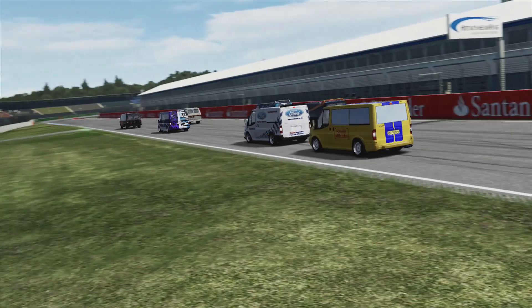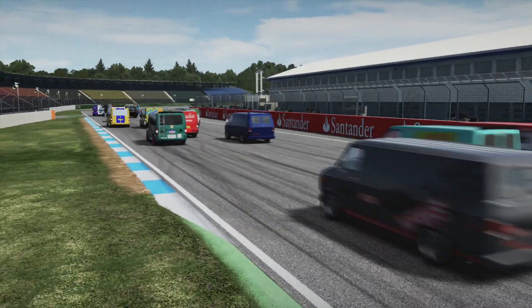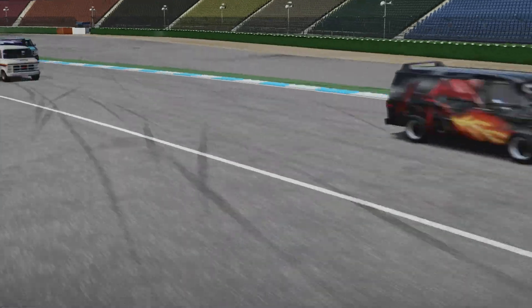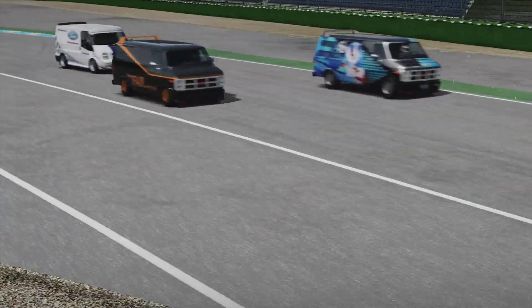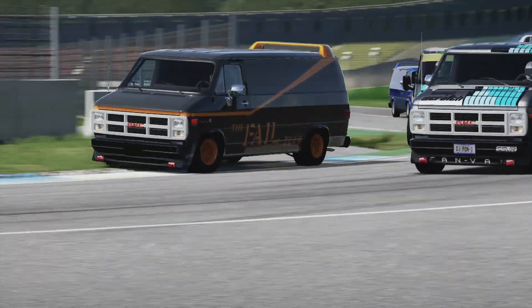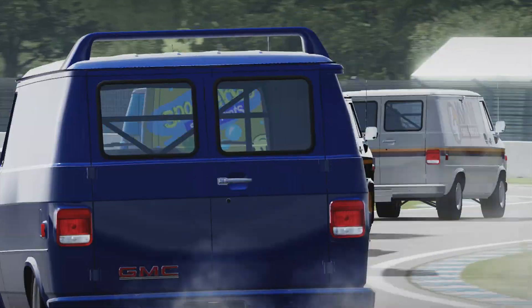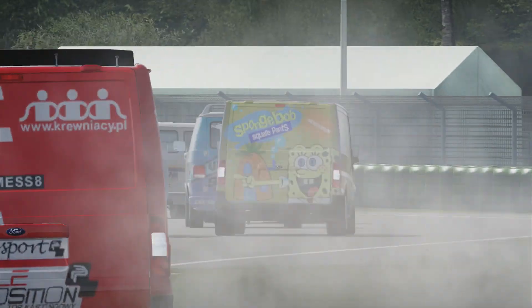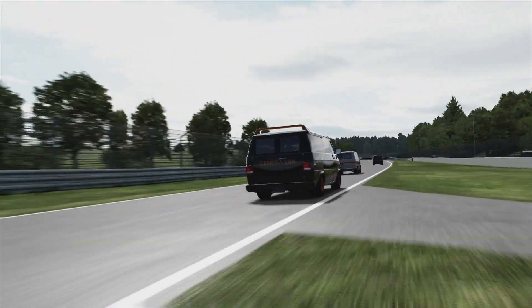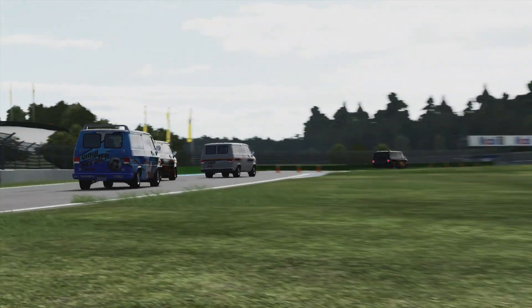Our third and final race went to the Hockenheim Short Circuit. I love this place for racing — with cars it produces very close racing, so I wondered what would happen with Transits. Well, it produced a big first-corner crash, which is not uncommon here when everybody's funnelling into one point and you've got some very, very wide vehicles. Unfortunately that took out quite a few people. There was a Transit on the outside of the second corner that lost two or three places just from being in the wrong place. If you end up out of position on this opening lap with vehicles such as these, you can lose a lot of places very, very quickly.